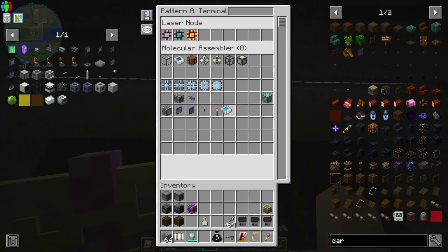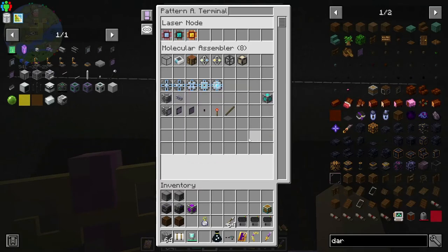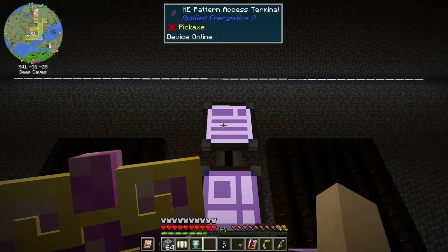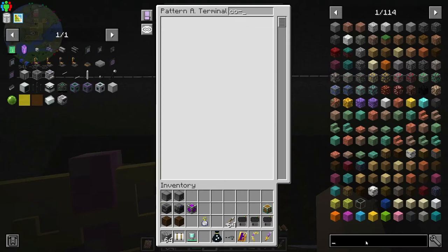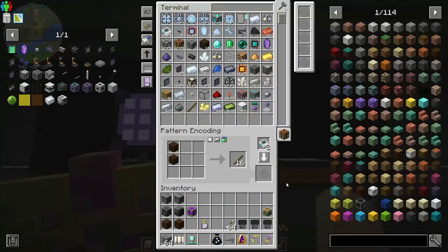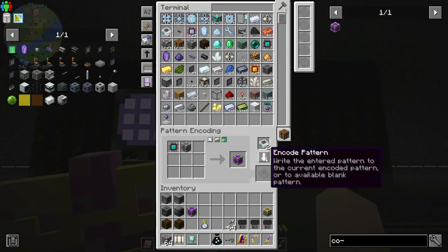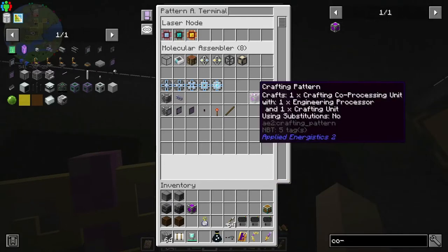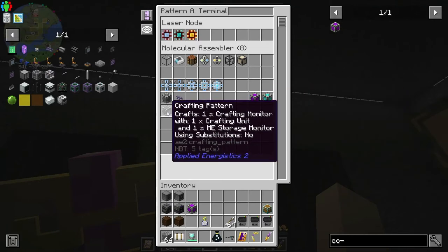We have the crafting monitor, the 64k crafting storage, and the co-processing unit - everything we need. I would also like to get some dense cable because that would help a lot too. Let's see what it takes to get dense cable.